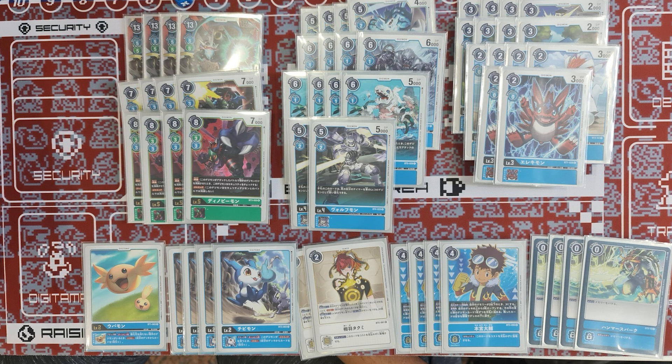To end the whole deck, we have five Digitamas: four Demi Vmon and one Upamon. The Demi Vmon is self-explanatory — you want jamming and draw. This deck wants to draw its pieces out and definitely end the game fast.